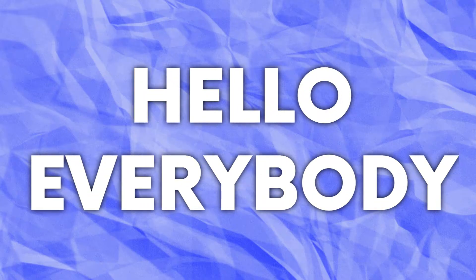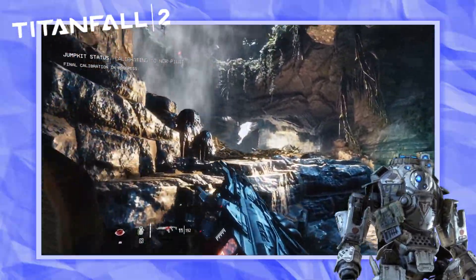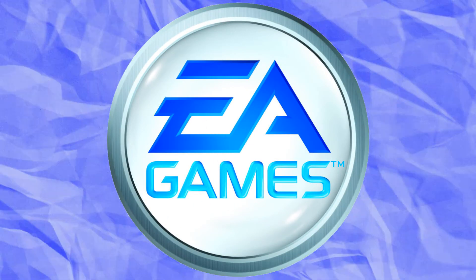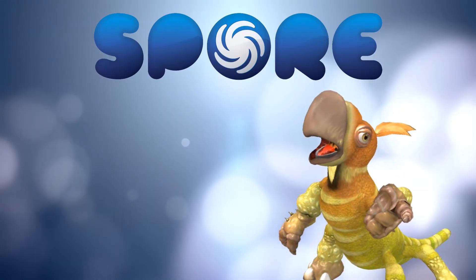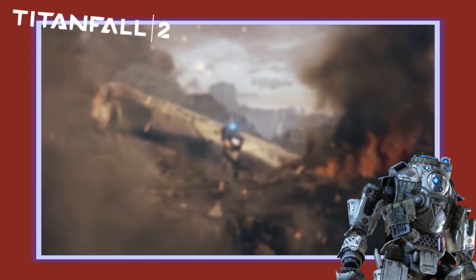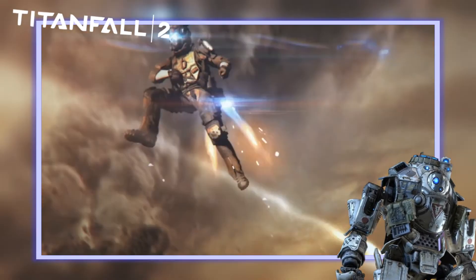Hello everybody, and welcome back to another episode of The Science Of, the show where I slowly overanalyze your favourite game shows and more. Today, we're back in the realms of EA-owned sci-fi franchises, but instead of looking at the bright and colourful creature creator that was Spore, today we're taking a look at the grim and gritty Gundam game series Titanfall, and the physics behind these juggernauts, specifically the pilots that control them.